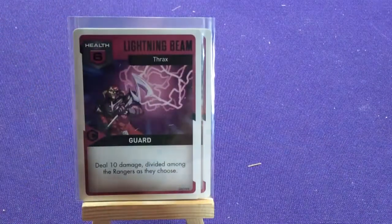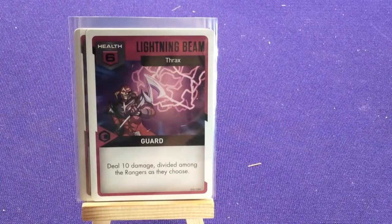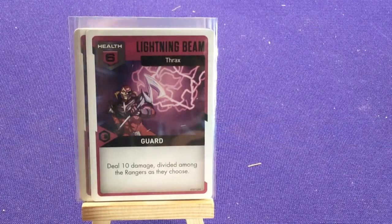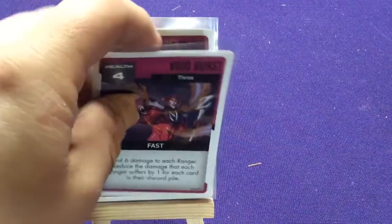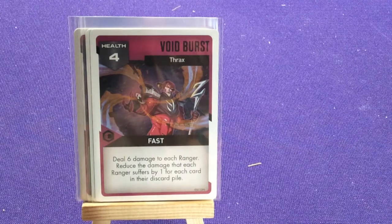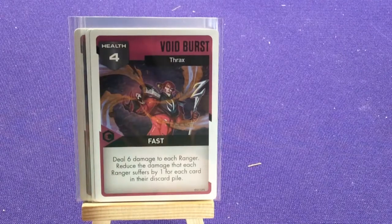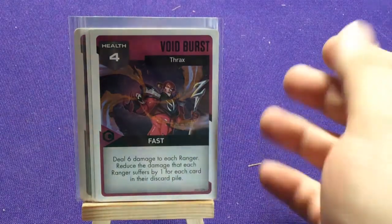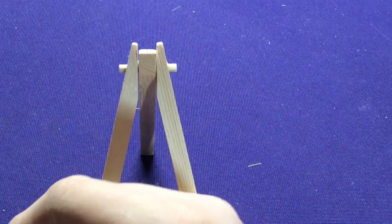Lightning Beams using Zed's staff: six health, guard — deal ten damage divided amongst the rangers as they choose. Ten damage is just terrible, but they're bosses — it's what they do. Two copies of Void Burst: deal six damage to each ranger, reduce the damage that each ranger suffers by one for each card in their discard pile. It hits you hard early but gets easier as the game goes on. Thrax has very powerful attacks but many of them seem manageable.